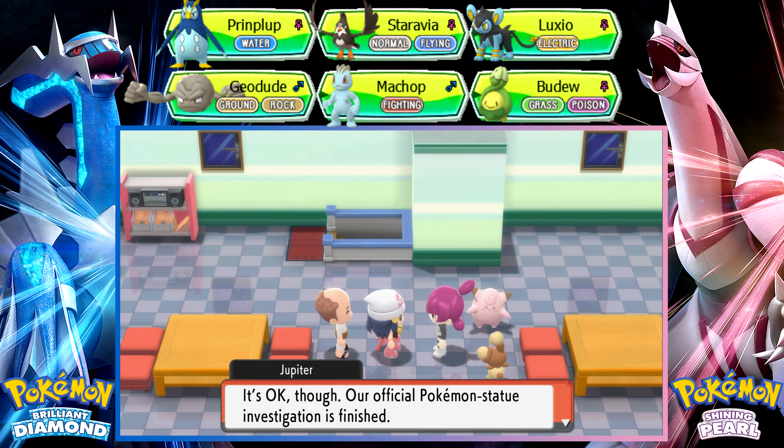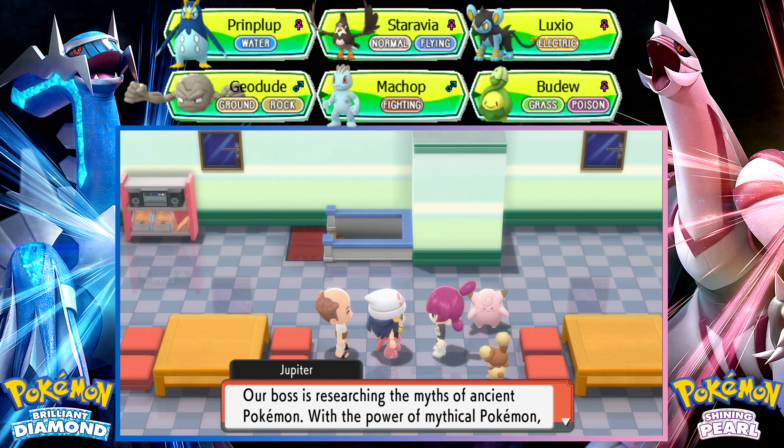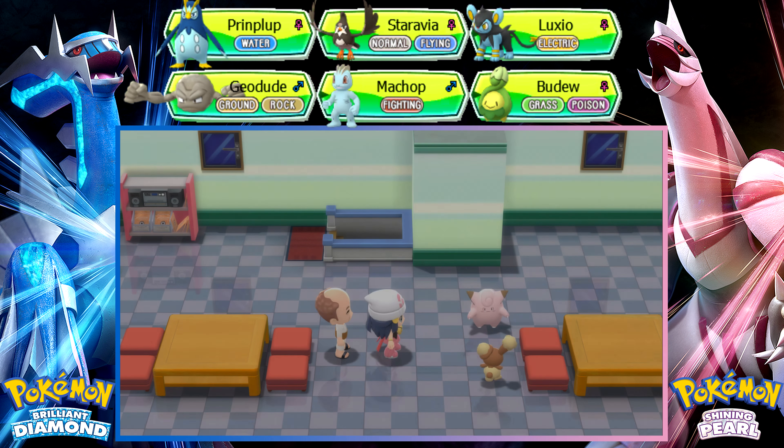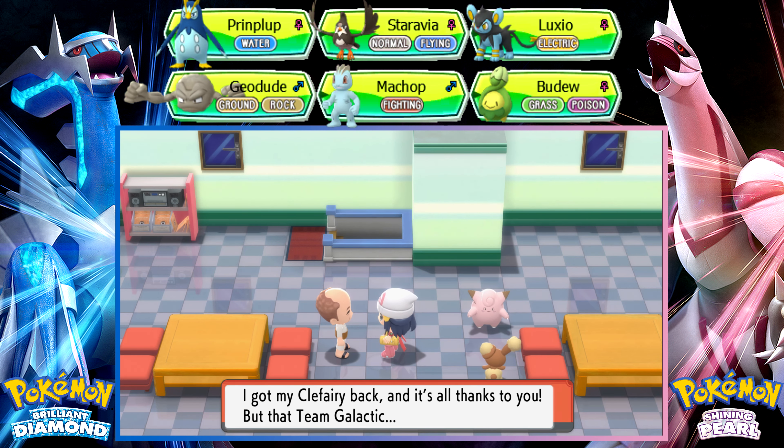It's okay though. Jupiter says their official Pokémon statue investigation is finished, and Mars has collected energy from the Valley Windworks. She reveals their boss is researching the myths of ancient Pokémon — with the power of mythical Pokémon he'll become the ruler of Sinnoh. She tells us to keep out of Team Galactic's affairs.